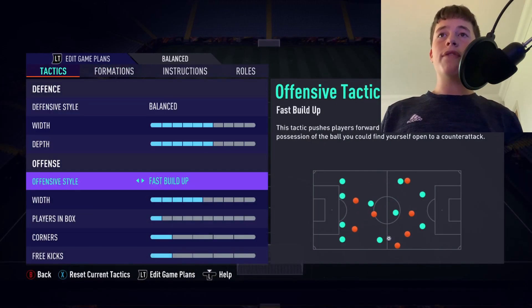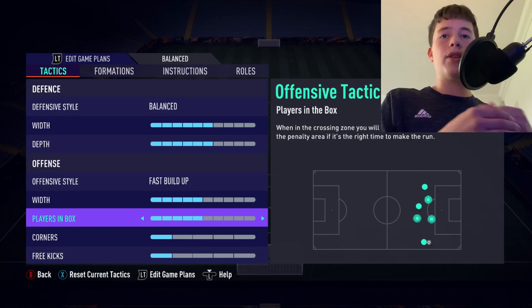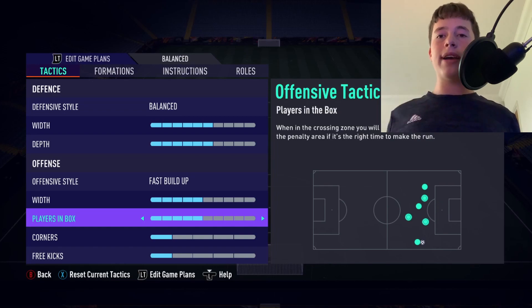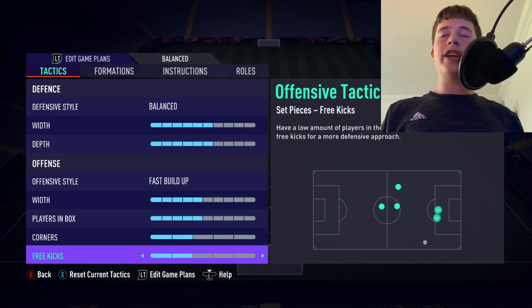Players in the box will be on five as well. We want our CAMs in there, we want our strikers in there, and sometimes even one of our CDMs — but not both. If we commit both CDMs into the box, we leave a massive gaping hole in midfield that the opposition can exploit on the counter-attack.